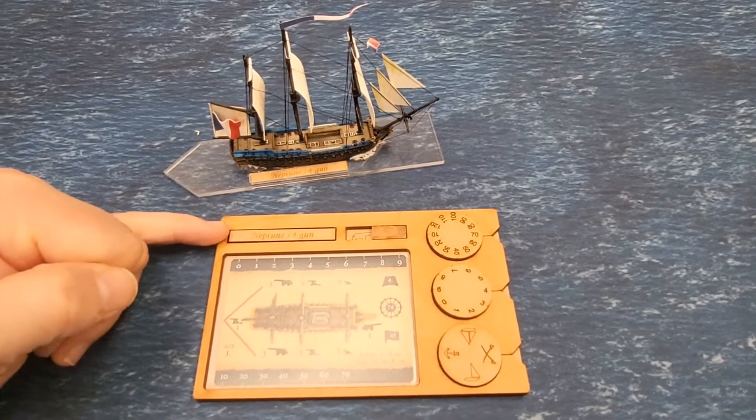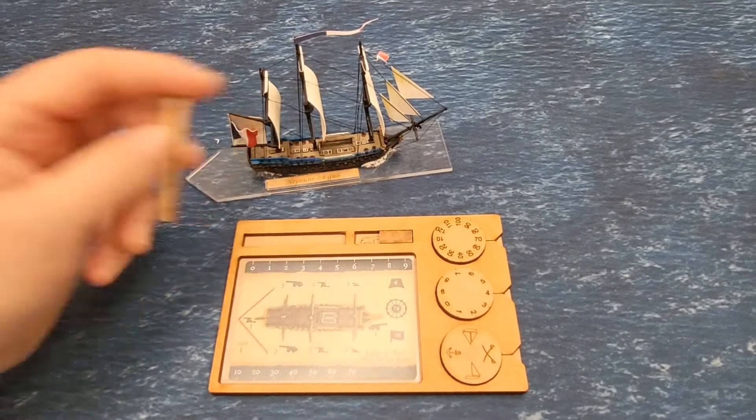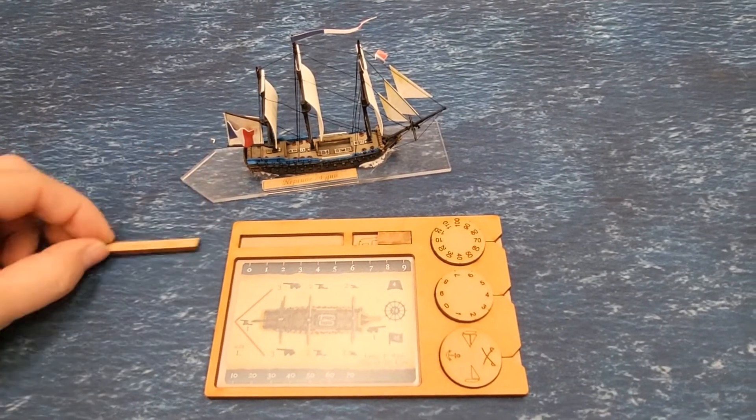The idea is each ship name plate obviously matches the ship. You can just take them out, so when we do different events — maybe the Nile and Trafalgar — it's not a promise, let's see how this one goes first.